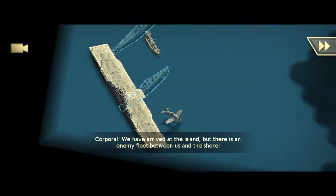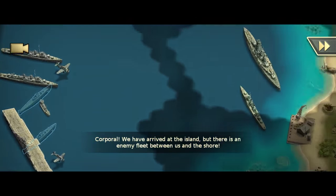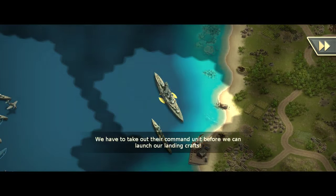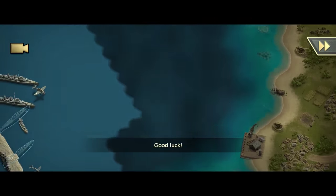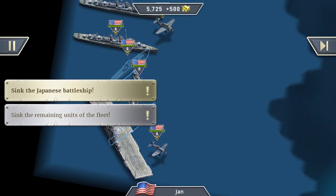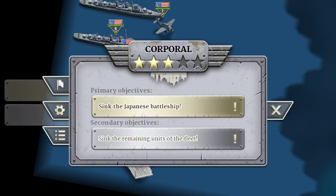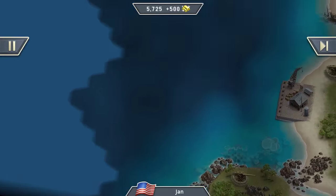All right, let's see what we have to do. We have arrived at the island but there is an enemy fleet between us and the shore. No problem, we will blow those ships away and see if we can advance. We have to sink the Japanese battleship and sink the remaining units of the fleet. Let's do that.